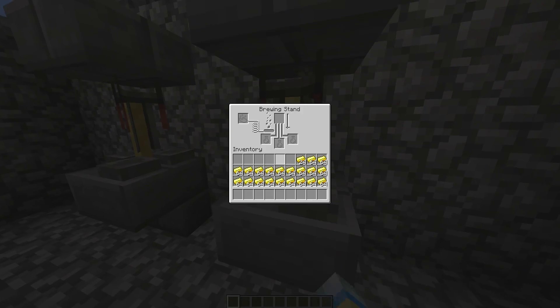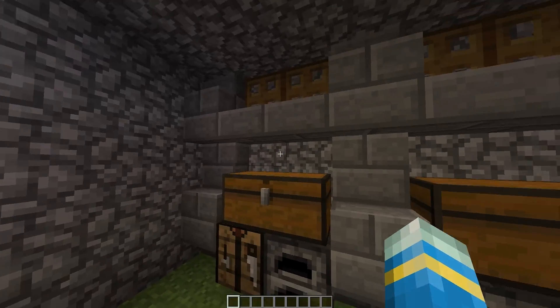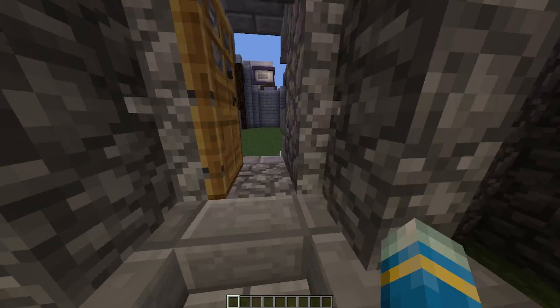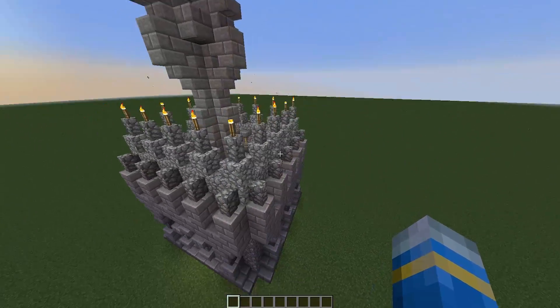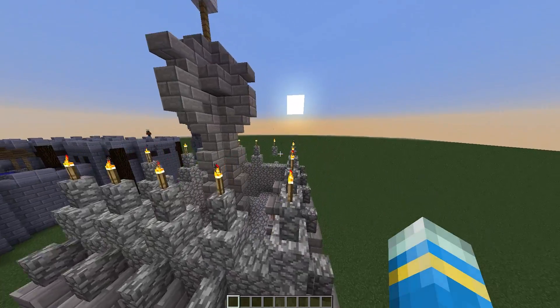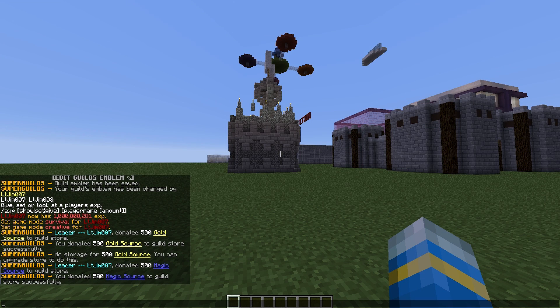There are more features inside such as brewing stands — they look a bit different, must have been updated — and we have much larger chests, more furnaces, and more space overall. That is how you upgrade your building. You can obviously upgrade further if you have more resources. I've donated some magic and gold to the store to be able to claim some land.